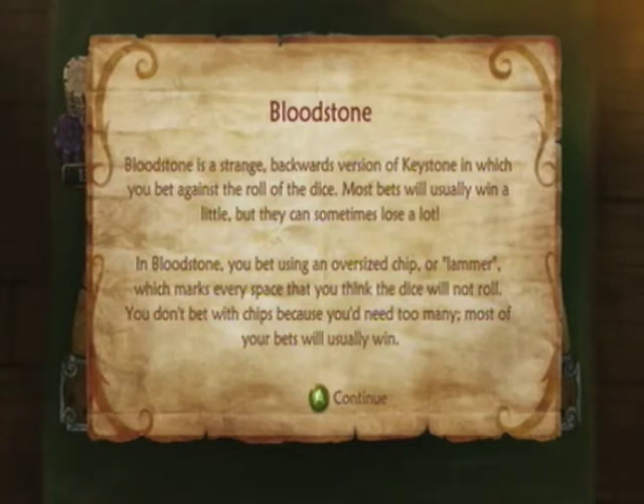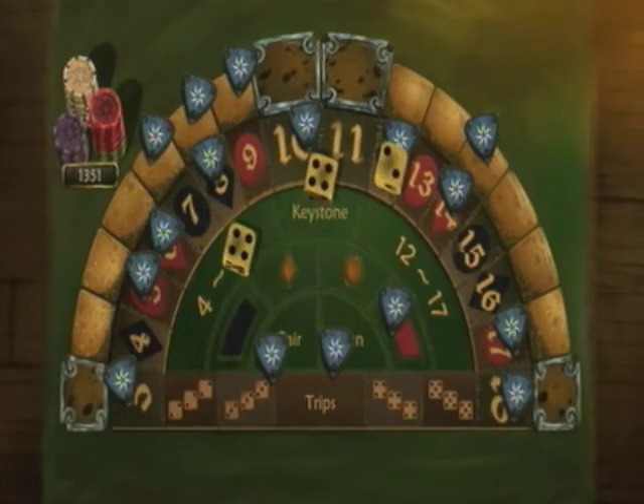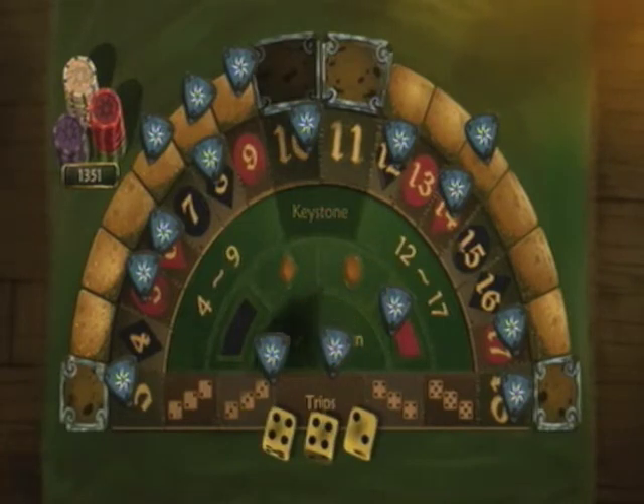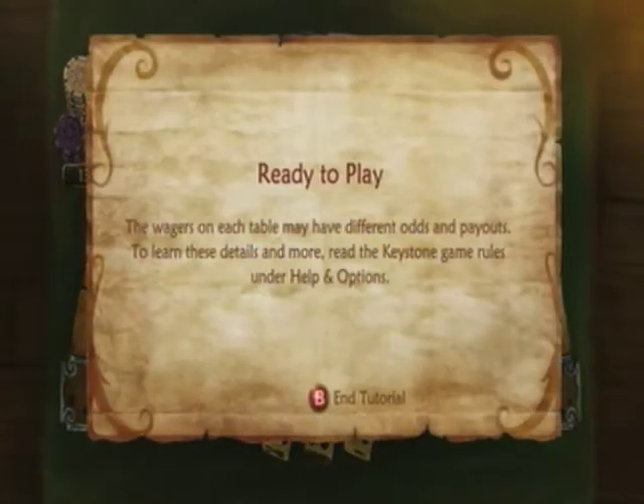Bloodstone is a strange variant where instead of betting with the dice, you bet against the dice. In Bloodstone, you use oversized chips called lammers, which mark every spot you think the dice will not roll. You don't bet with chips because most of your bets will usually win. In regular Keystone you predict what the dice will do; in Bloodstone you predict what the dice won't do. However, the payouts are a lot smaller and the penalties are a lot bigger. It deviates between different tables and wandering game masters.